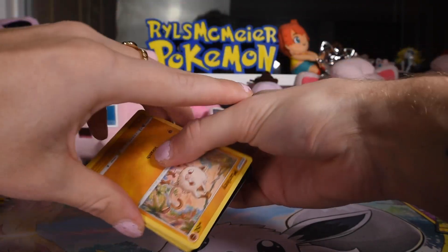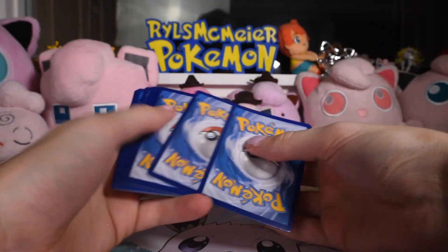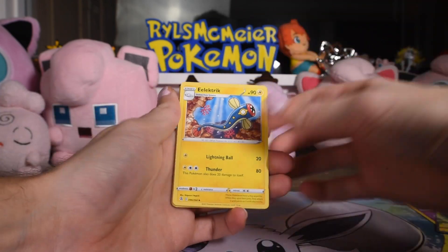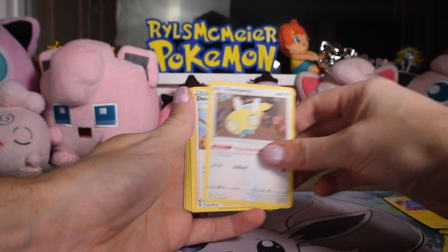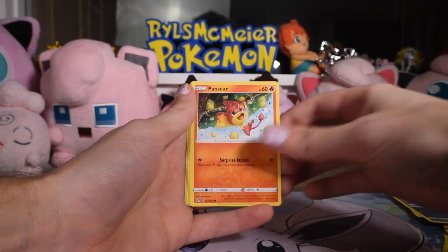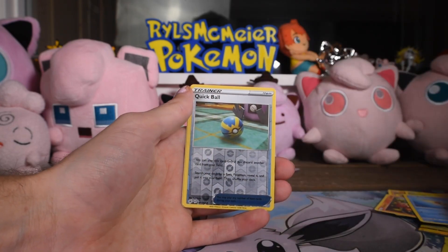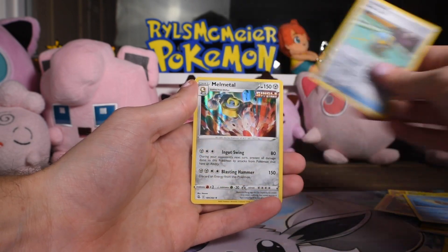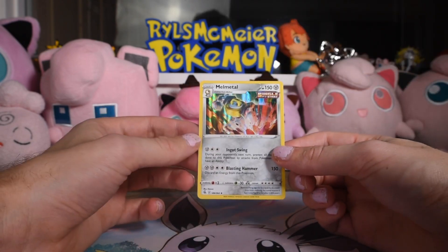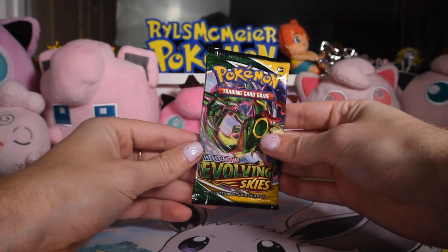That's some decent luck with my Fusion Strikes lately, I feel like. There's the code — I give away all my codes. If you want to snag them, subscribe and ring the bell so you can get them first. We got Electric, Dunsparce, Danca, Mankey, Krogunk, Panseer, Goomy, Arrokuda, Quick Ball as our reverse, and a Melmetal as the rare. It's a holo rare, so that's something. But nothing too crazy for our one Fusion Strike pack.